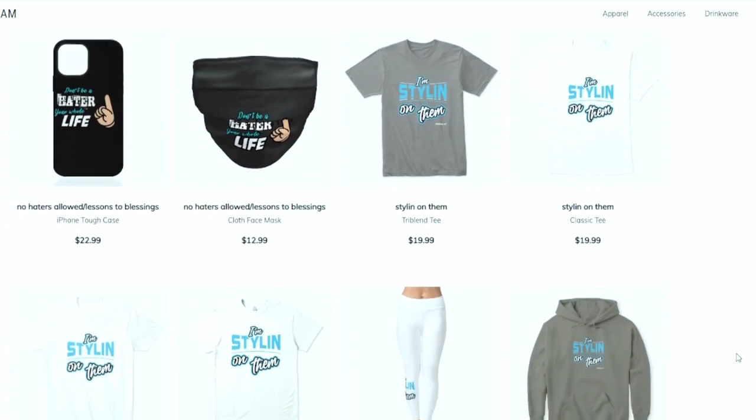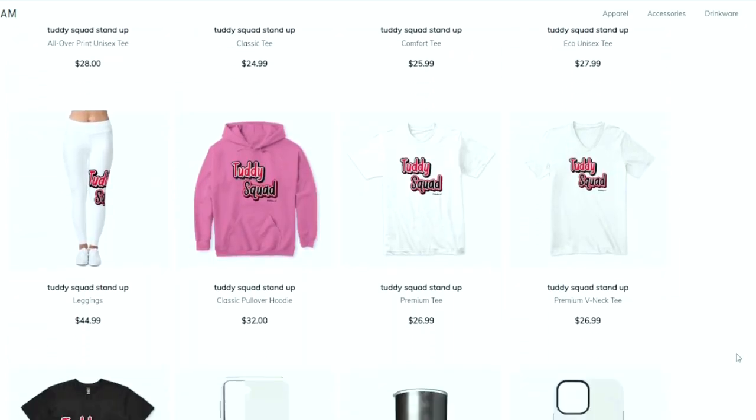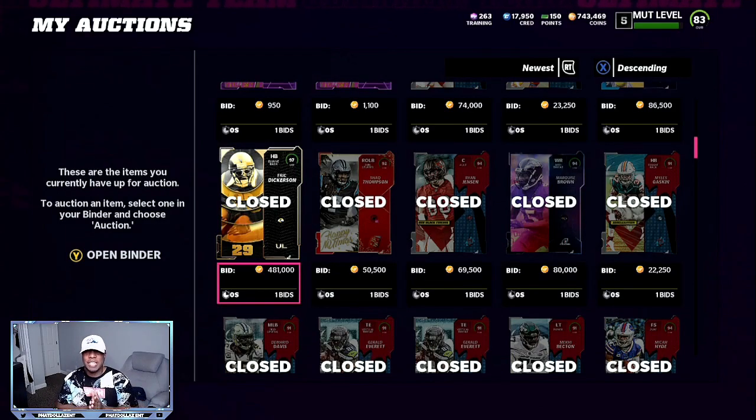This is your one stop shop for all Madden needs. Whether you're looking for some fly merchandise, ebooks, a Patreon membership, or you just want to become part of the Tutty Squad, I appreciate all the love and support. Everything is in the link in the description.